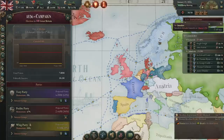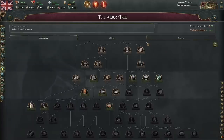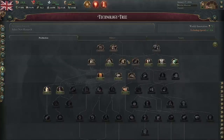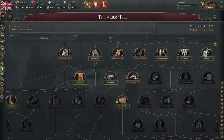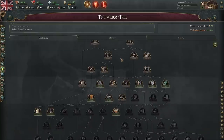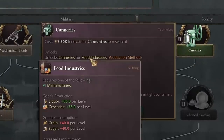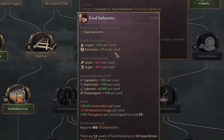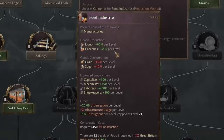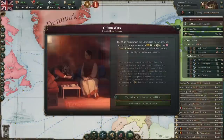We have an election coming up in about 15 days, and once that's done we get a free government reform. But before we do that, we can unlock a technology. We have production, military, and society trees, and I'm going to focus on production — it's a really great tree. We've already unlocked railways and intensive agriculture. We start quite advanced as Britain, so you really want to keep ahead. We're going to pick up canneries, which will help our food industries produce more liquor and groceries, keeping our population happy.